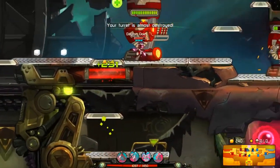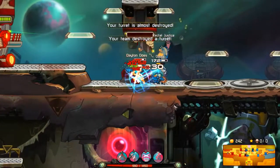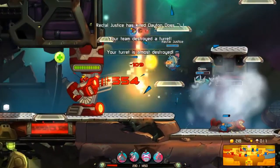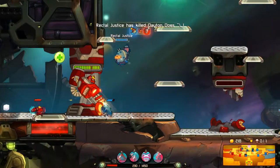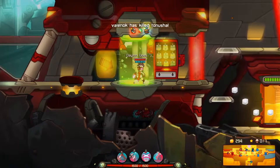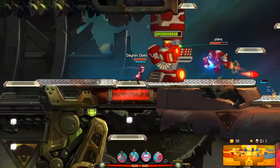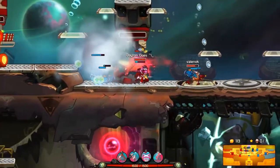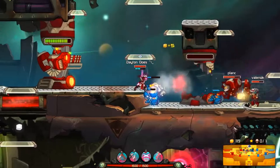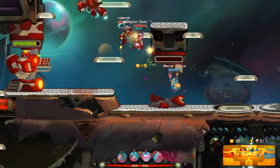Gotta get some more health. Ksenia's health total is so fucking low. Oh my god, we're in trouble now. Roll! Oh no! So we got their bottom turret, they got our top turret. I'm zero and one now, which I never like. Could I at least get a kill first before I get fucking murdered? I guess not. That's okay — we're gonna bring it back around. I'm fucking determined to do so.